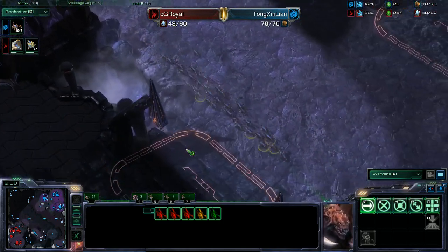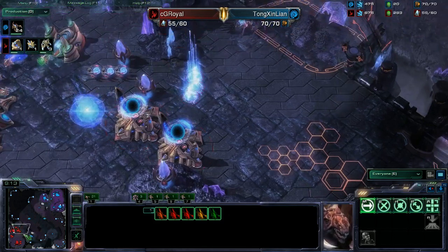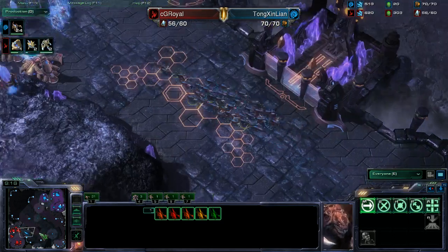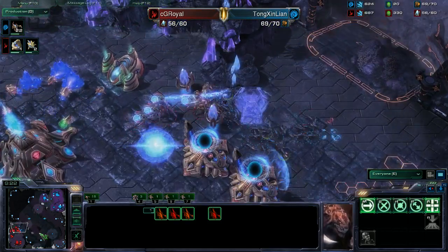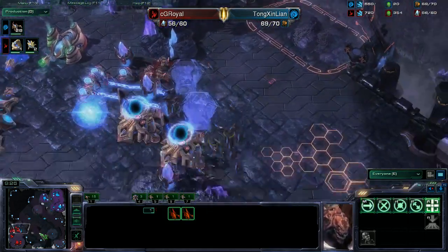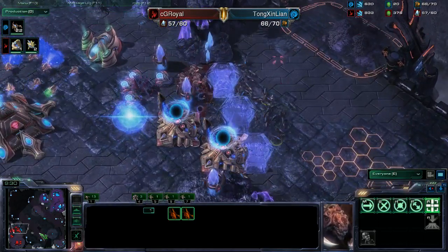He's going to try going the other way — back door style, around the ramp, up the ramp, and down the long hallway into the Protoss main. Oh, those were impressive force fields — I really, really like those.